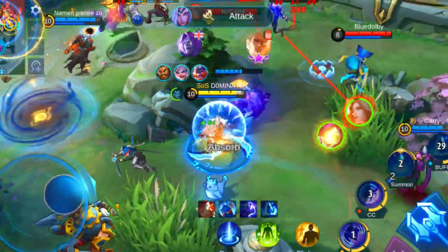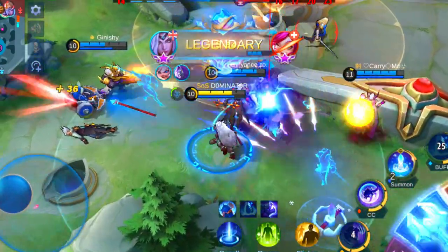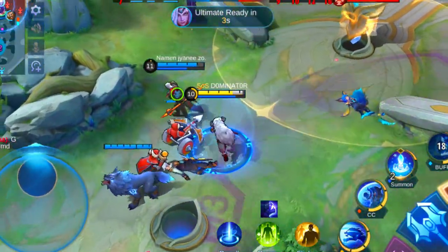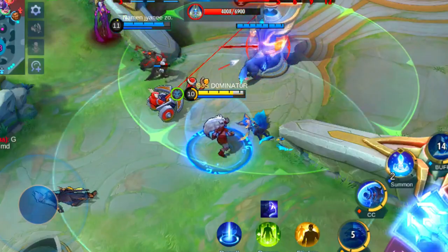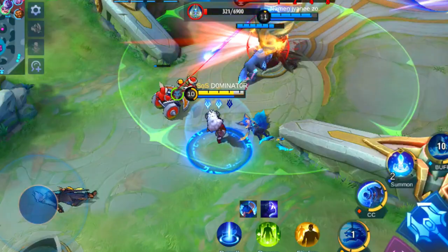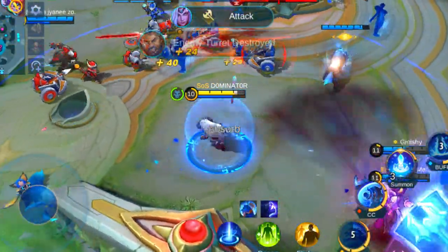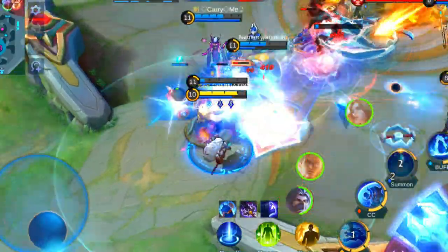In late game there are 2 kinds of heroes with different strategies to take out Popol and Kupa. On the one side you have heroes with continuous damage, which you should focus on killing Kupa. Heroes like Esmeralda, Thamuz, Zhask, Bane and Xylem can take out the dog quickly. But you can also choose a high burst damage hero to focus on killing Popol instead. Heroes like Lancelot, Benedetta, Fanny, Eamon, Aurora and Phoveus are great heroes to take him out.